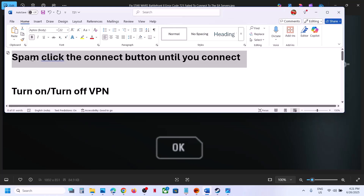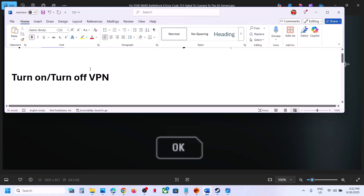First of all, spam click the Connect button until you connect. For many users this has worked, so just keep clicking on the Connect button — spam click it and then at one point you should be able to connect.